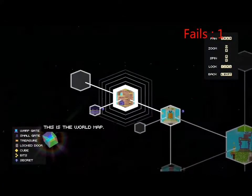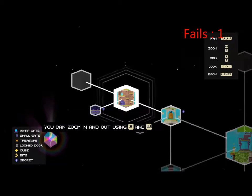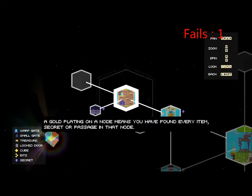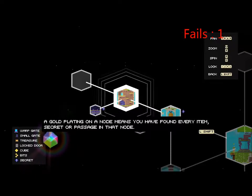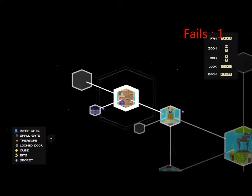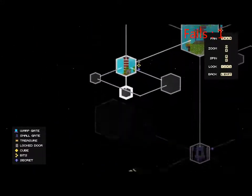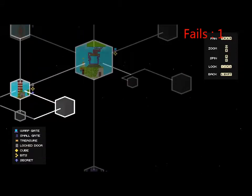We have a map — this is the world map. It shows you where you've been. You can zoom in and out using S and W, and rotate with A and D. Each node represents a place in the world. A gold plating on a node means you have found every item, secret, or passage in that node. Okay, so that's the town — this seems cool.